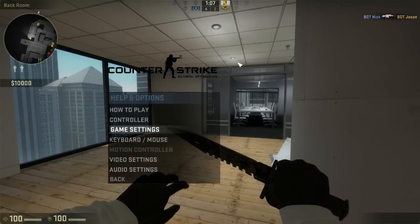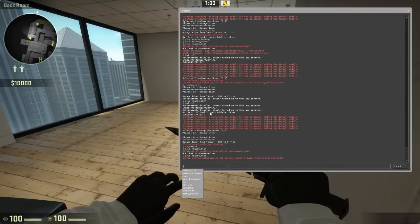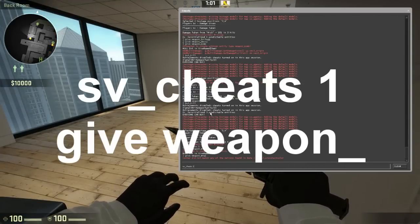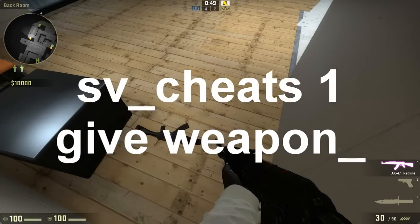You then press the squiggle key, which is the key underneath the Escape key, and you want to type sv_cheats 1. Now you can use the Give Weapon command, which is: give weapon_[weapon name], such as AK-47, which will drop the AK-47.